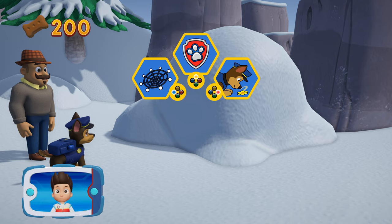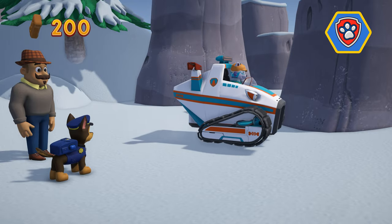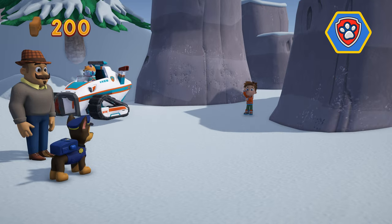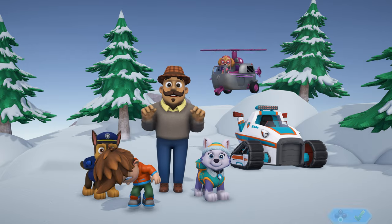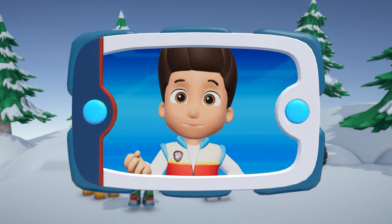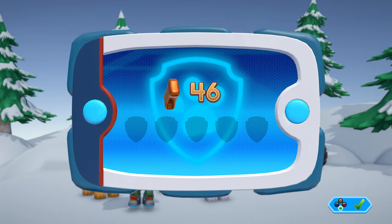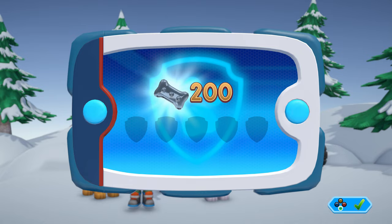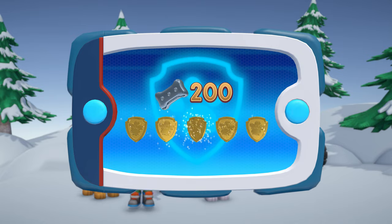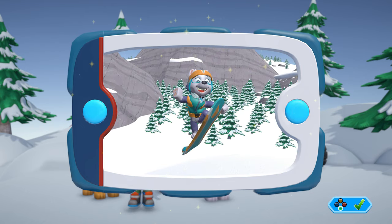Which pup ability should you use? Way to go! You helped Everest to clear the snow and save Mr. Porter and Alex. They're so happy to be together again! For collecting so many pup treats, you earned a platinum pup treat! You got all of the golden paw prints! And unlocked the picture for this rescue mission.